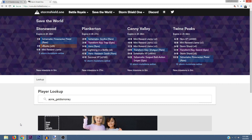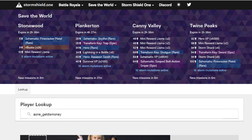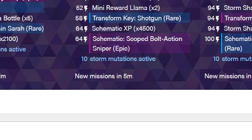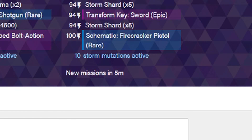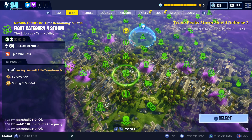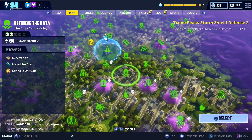They've added a new feature on Storm Shield 1 that makes it easier to spot the rarity of the different rewards. V-Bucks and legendary items are going to be highlighted in orange, epic items are going to be highlighted in purple, and rare items are going to be highlighted in blue. This new feature makes it a lot easier to tell if there are any legendaries currently available.